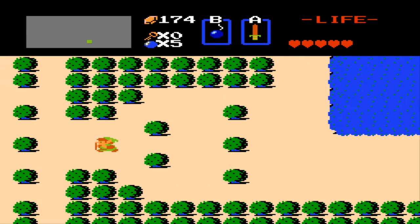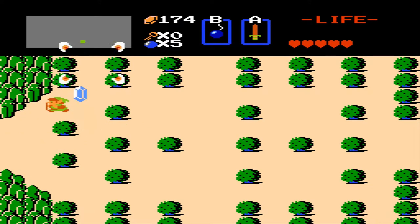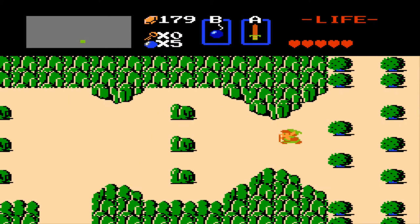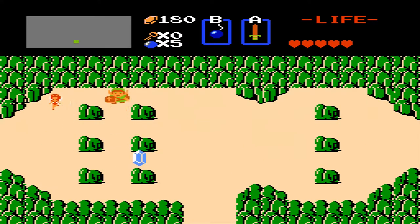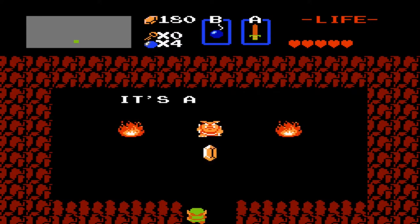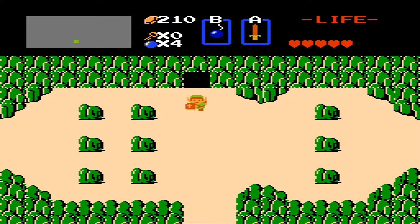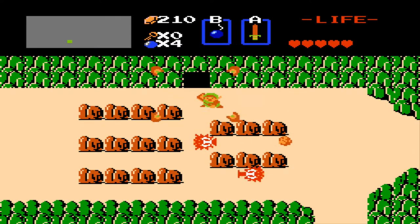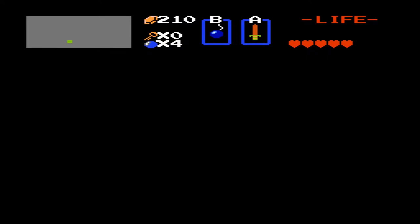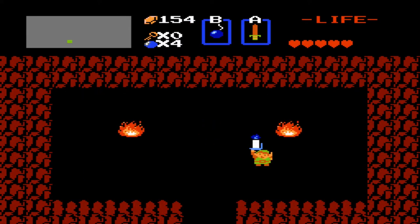Right now I'm heading to get some more rupees. On this screen there's a secret rupee location I can expose with some bombs — right here, 30 rupees. And on this next screen there's a shop where I'll be buying the blue candle. The blue candle allows you to burn bushes, and right now it's an investment of 60 rupees, but it will allow you to reveal a bunch of secret locations where you can get a bunch more rupees. So it's definitely worth it.